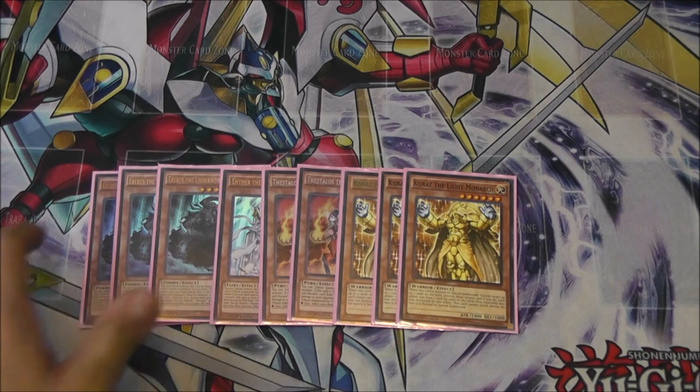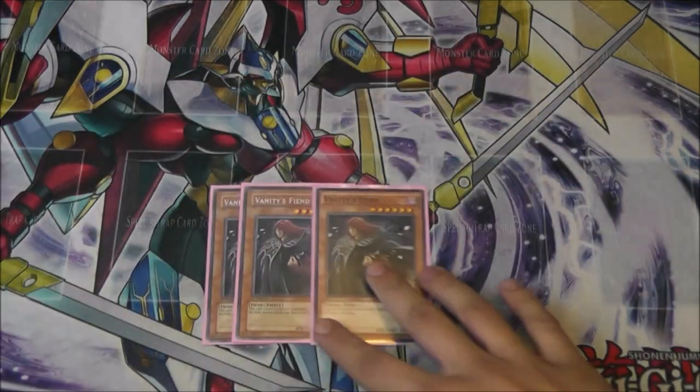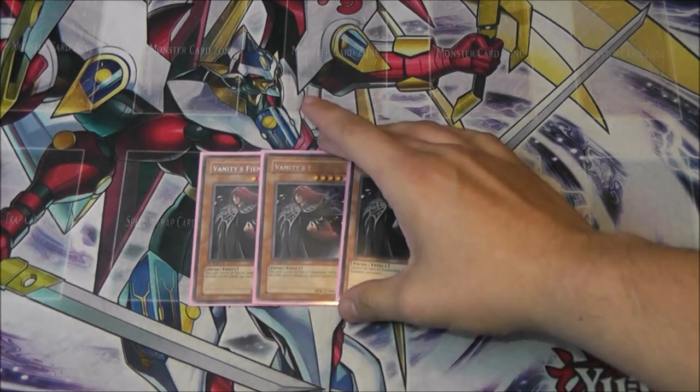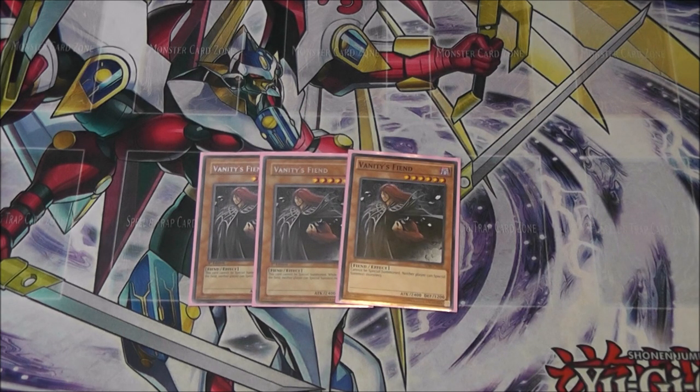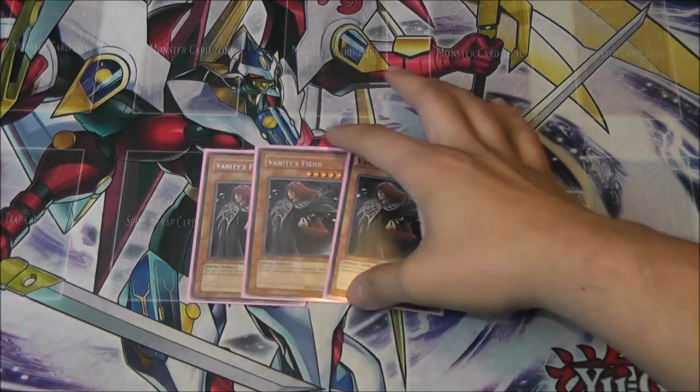That's the Monarch lineup — very standard, I wouldn't really change anything. And then the all-star of the deck is three Vanity's Fiend. Again, shoutout to Tommy for hooking me up with the third. This card literally says I win the game. A Vanity's Fiend with Domain and a March of the Monarchs is broken. They can out it with cards like Book of Eclipse, which is one of the main outs, but not many decks main that card. The ability to put a monster on the board that says you can't special summon is just crazy. Domain locks out the extra deck and Vanity's Fiend says you can't special summon in general. So your way around Domain would be to try to special cards not from the extra deck, but with Vanity's Fiend you can't do that at all. If this card only had a thousand defense it would be broken because it would work with Tenacity, but beggars can't be choosers. You have to play three in this deck this format.